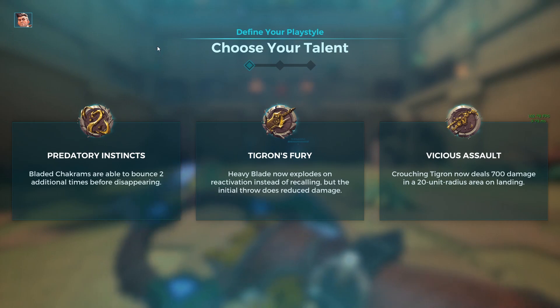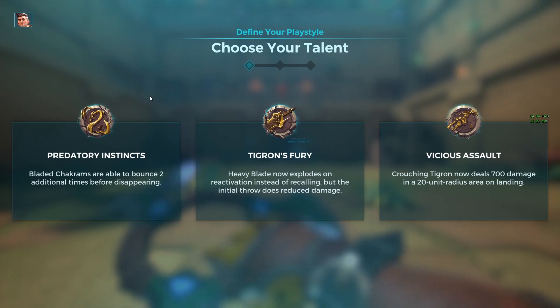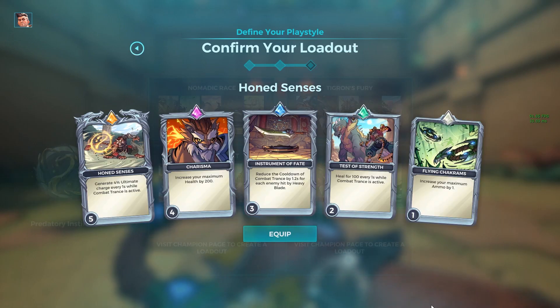So these are Tiberius' three talents: Predatory Instincts, Tigran's Fury, and Vicious Assault. Out of the three, I feel like Predatory Instincts is probably the most viable. Tigran's Fury and Vicious Assault are okay, but Predatory Instincts does the best — it makes his Bladed Chakrams, his primary fire attack, able to bounce two additional times off walls, which is really cool. This is the build I'm going to be running today: Hone Senses 5, Charisma 4, Instrument of Fate 3, Test of Strength 2, and Flying Chakrams 1. This is my personal main build for Tiberius. I feel like it works with pretty much any of the talents, but mainly Predatory Instincts.